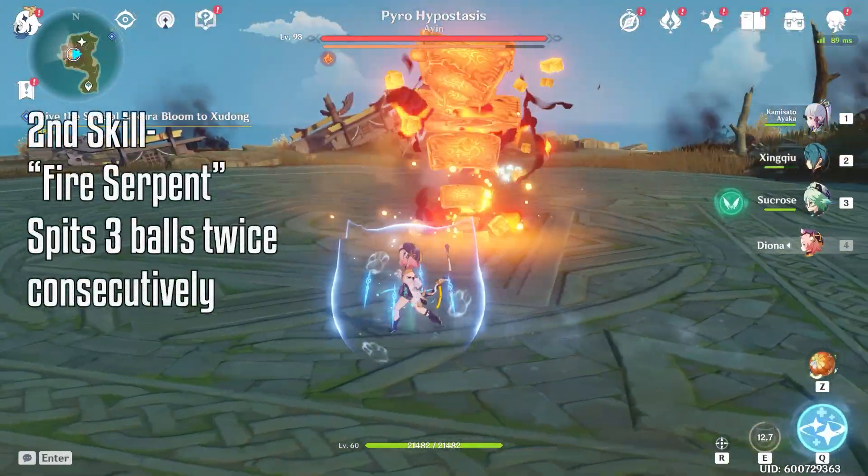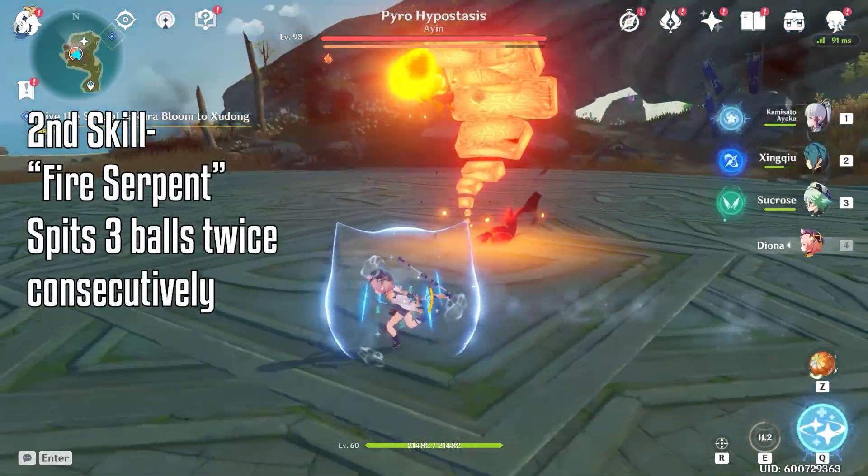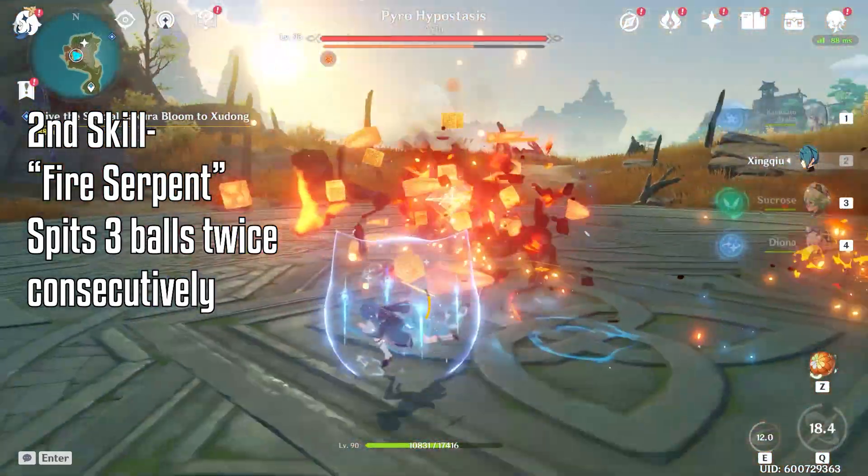The second skill is the Fire Serpent. It spits three fireballs two times at you. You can just dash and dodge it pretty easily.